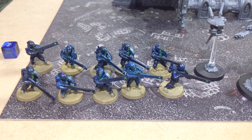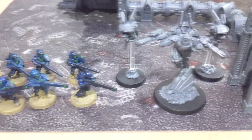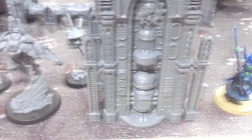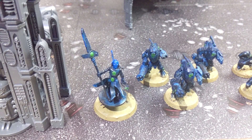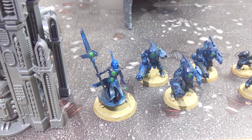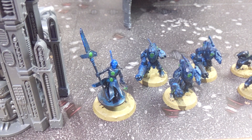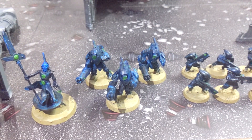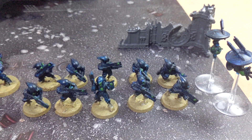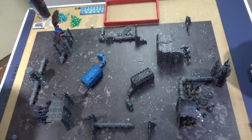I am bringing the Tau Septs, with a 10-man unit of Strike Team, the glorious Commander Shadow Sun in her Supreme Detachment, an Ethereal with Sense of Stone and Strength of Convention plus the relic Humble Stave giving her a plus one invocation, a unit of Stealth Suits, and finally a 10-man unit of Pathfinders with a Grab Drone and one that gives minus AP. All right, let's get started.